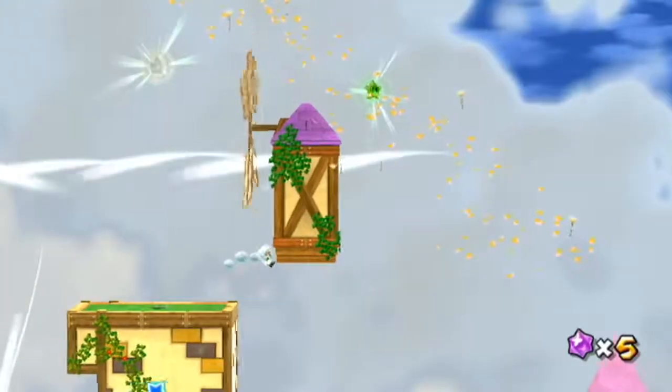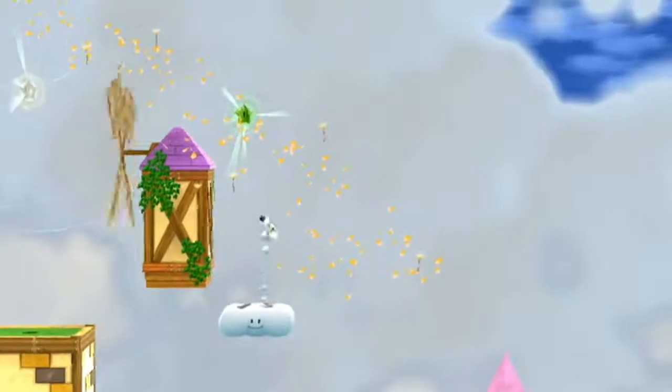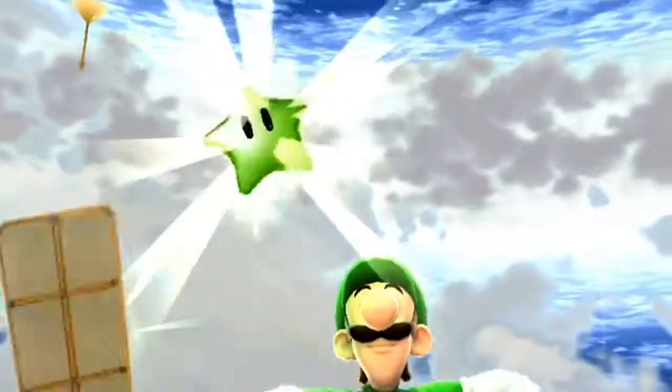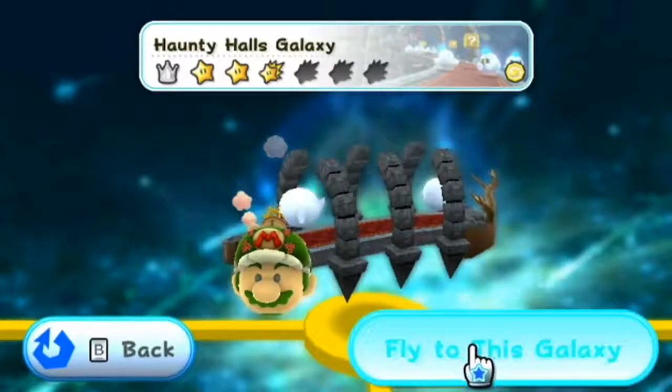Star number three. Make your way to the end of the level but ignore the star. Go to the right and wall jump or use clouds to get up to the green star. Galaxy complete.